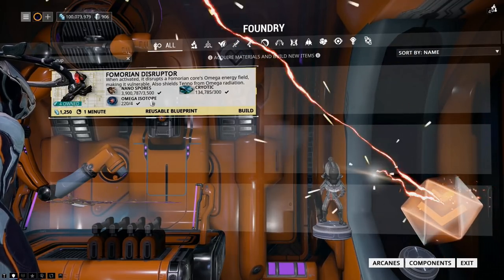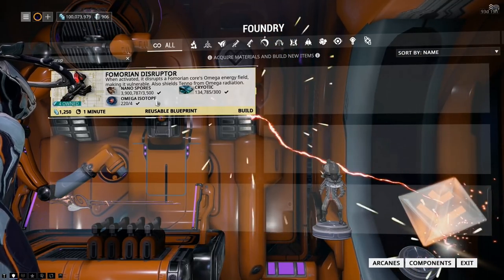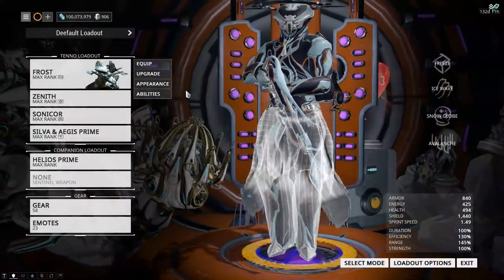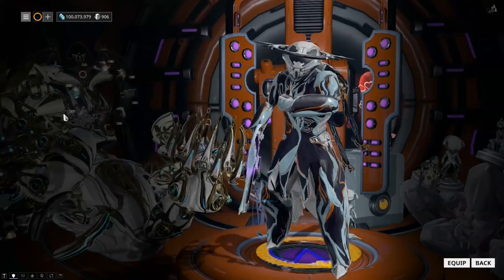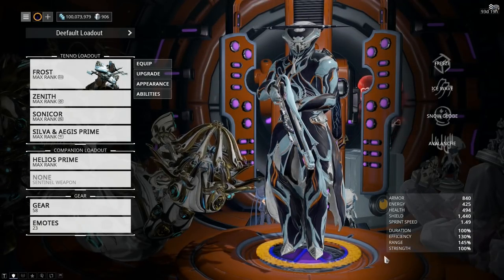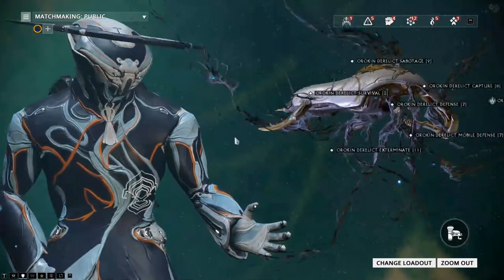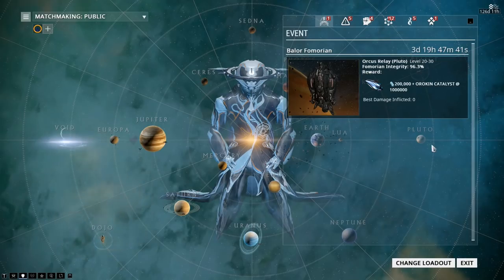For this mission you'll need Omega isotopes, which drop on Pluto because that's where the Fomorian is attacking — whatever planet it's attacking. The build uses nano spores and Cryotic and takes about a minute. I have four built, but what you cannot forget to do for these missions is actually put the disruptor in your gear. This is an archwing-based mission, so you also need to go to select mode and set archwing.